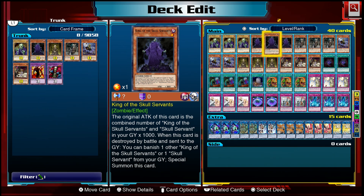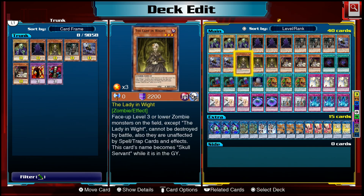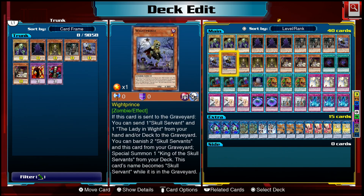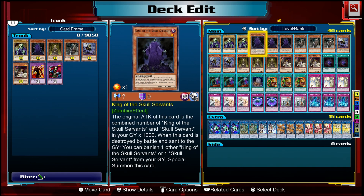King of the Skull Servant has another effect: if he is destroyed by battle and sent to the graveyard, you can banish one other King of the Skull Servant or Skull Servant to special summon him. It's massively irrelevant. Now, your starter for the deck is White Prince. If this card is sent to the graveyard, you can send one Skull Servant and one The Lady in White to the graveyard. Its extender effect lets you banish two Skull Servants and this card from your graveyard to special summon one King of the Skull Servant from your deck — this is the main way you get King to the field. Just be aware that every time you use White Prince's effect, you're banishing three Skull Servants, which is 3,000 less attack for King of the Skull Servant.